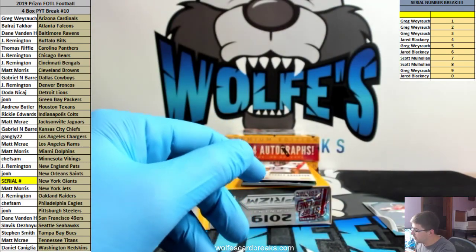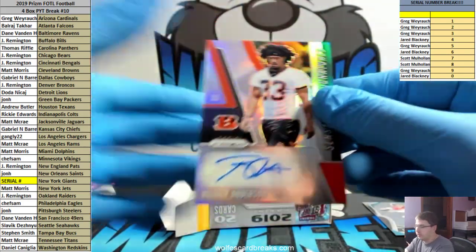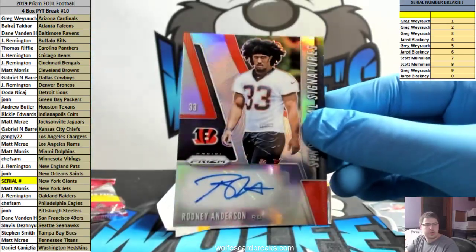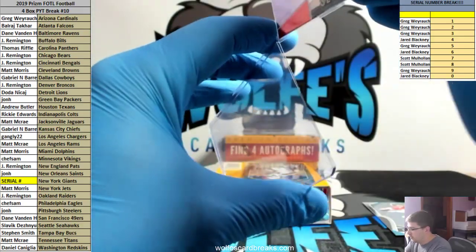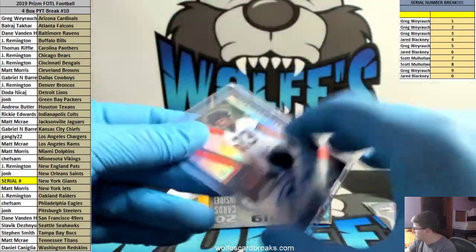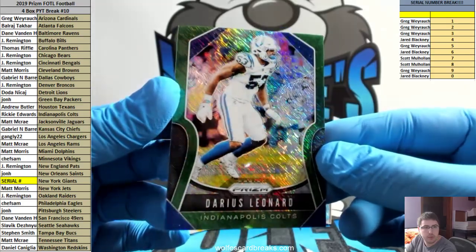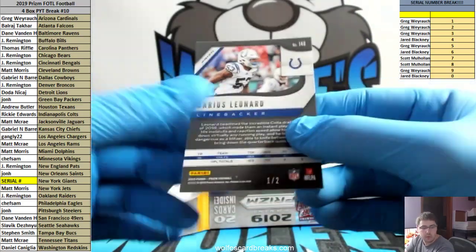You should make like a whole video about just little things like that - if you haven't been around for a long time, or even some people that have been around a while. If you don't ask the questions you won't learn certain things - there's a lot to know about cards. Different aspects of cards. Rodney Anderson - our green going out to the Colts, Ricky Edwards with the Colts. Greens are one out of two, First Off The Line exclusive green.